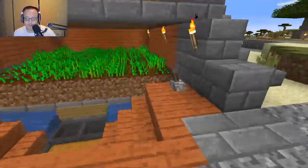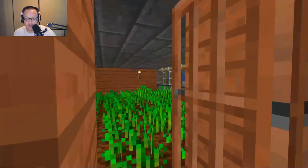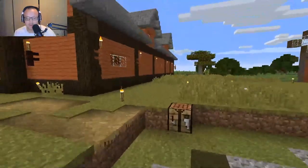We've got our wheat farm — basically you pull this lever, water flows down, you get a bunch of seeds. It's fantastic, it's three levels. It's just a manual farm, nothing crazy — not an automated micro farm or anything like that.